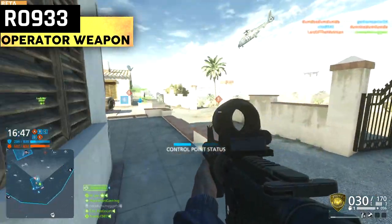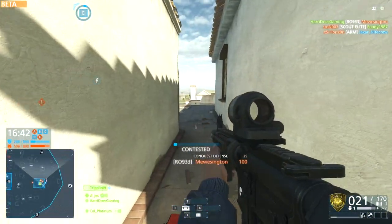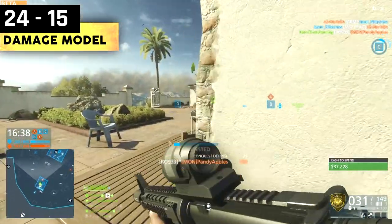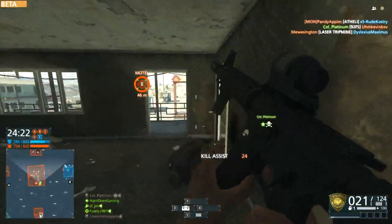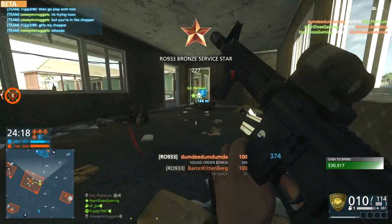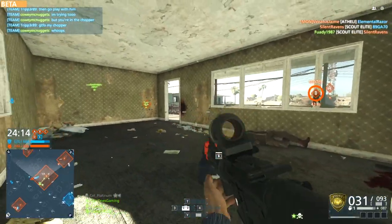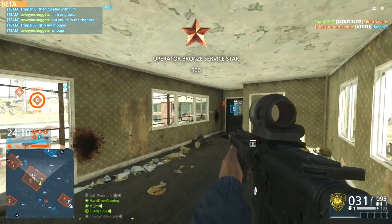First up is the R0933, which is a carbine and can be used on either the criminal or police side. This carbine does 24 upfront damage going down to around 15 at long range, so it's kind of like how it works in BF4 but with more close range damage. It has a pretty insane rate of fire of 900, but it's got some big recoil and its first shot multiplier is huge.